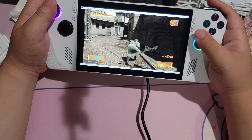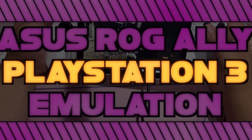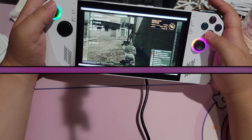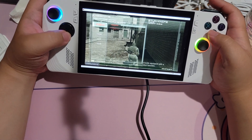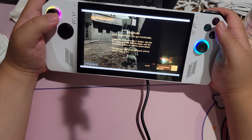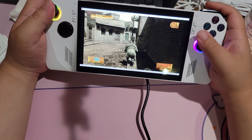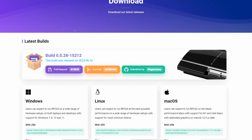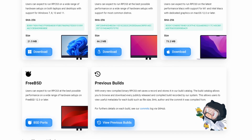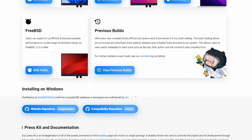One of the biggest advantages to being a PC handheld is the fact that emulation performance is just so strong. Setting up emulation on the ROG Ally is super simple — it's literally the same as setting it up on a Windows PC, because it is a Windows PC. Most people are familiar with setting up emulation on PC: you just download an installer or zip file for your favorite emulator, install it, run it, and then do whatever you need to do, such as grabbing BIOSes.